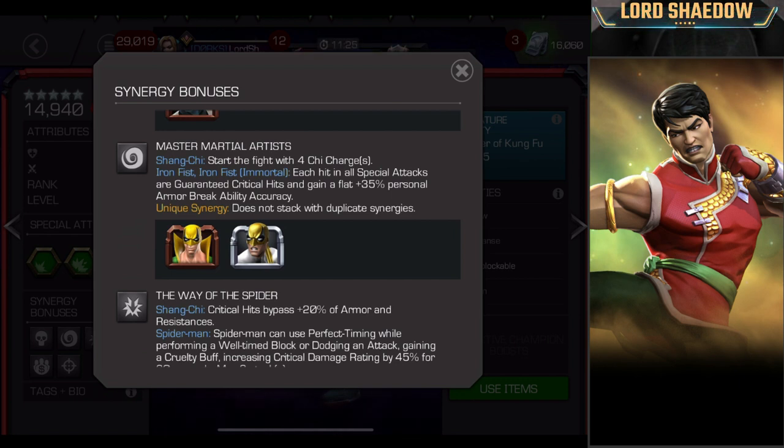The second synergy is Master Martial Artist: Shang-Chi starts the fight with 4 Chi charges. That's pretty good — but it's with Iron Fist. Iron Fist used to be a really good champion; people used him in legend runs. Ronan Noop used to always use Iron Fist in legend runs and rank in the top 10, sometimes top 5. But that was a long time ago. Iron Fist is not so good now. I'd love to see them rework him, but I don't see myself bringing him either — though this is actually a pretty decent synergy.